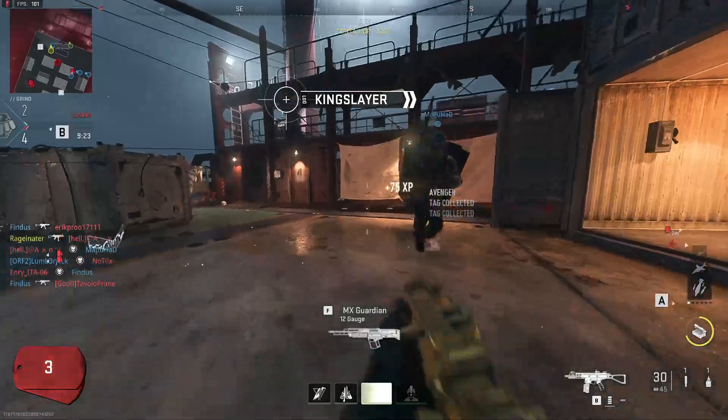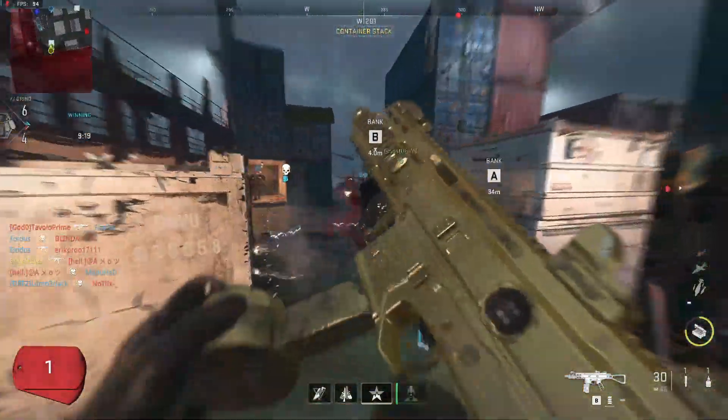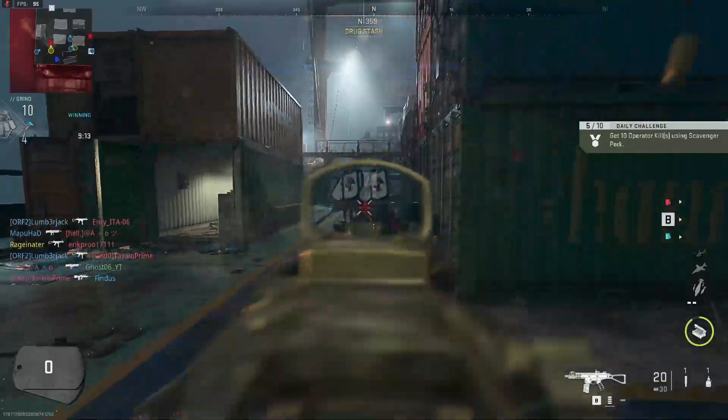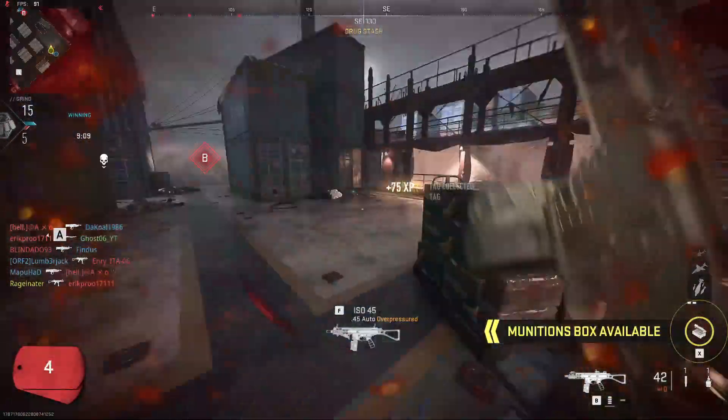The absolute best way to level the ISO up is to drop into Shipment 24/7, and you can play core or hardcore, whichever you prefer. I normally prefer hardcore because it's a lot faster — you're going to be getting more XP. Just get as many kills as you can, keep playing the game and you'll level the gun up very fast on Shipment.